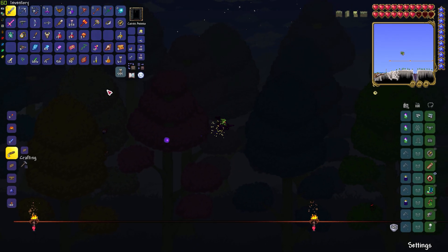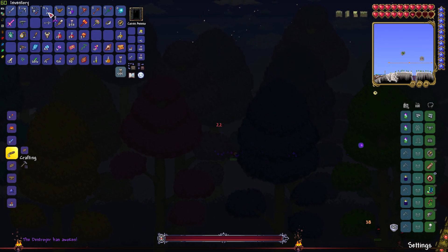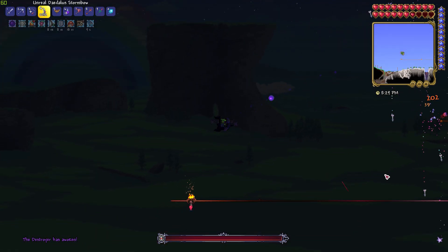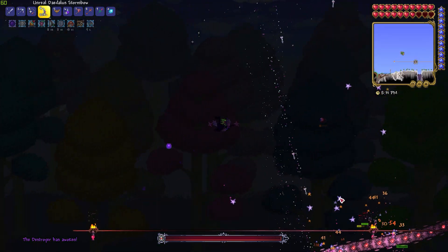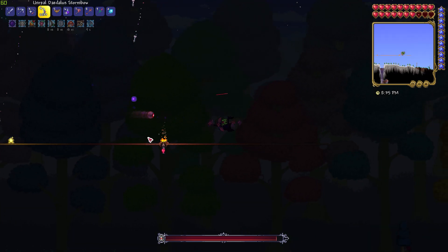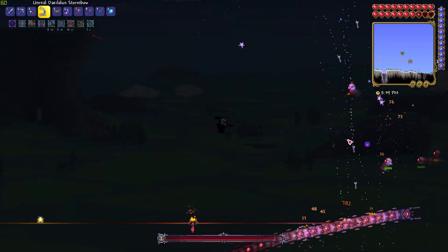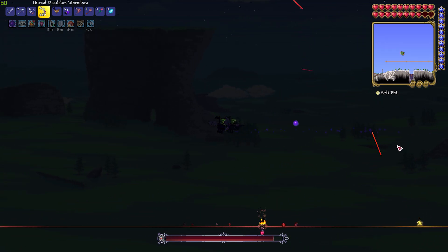After spawning him, I fly straight into the air and start shooting the Stormbow at the Destroyer. The two main things to watch out for are the probes and the lasers he fires, but both of those can be outrun with the flying mount. If you get overwhelmed with probes, fly away from them and take them out before continuing. The probes constantly drop hearts, so you can go down and collect some if you're low on health.